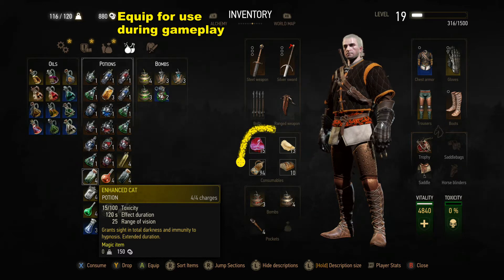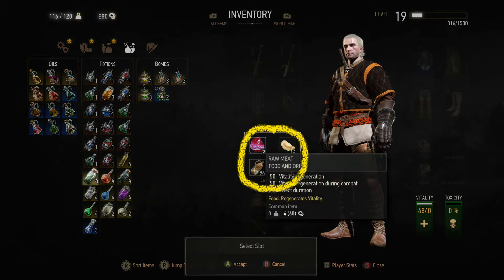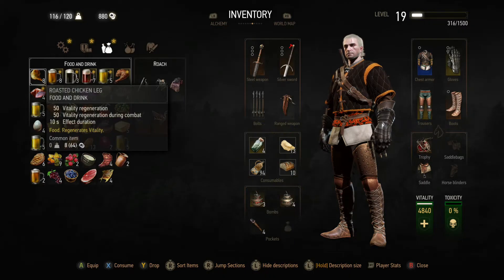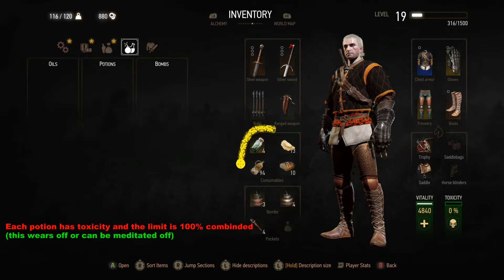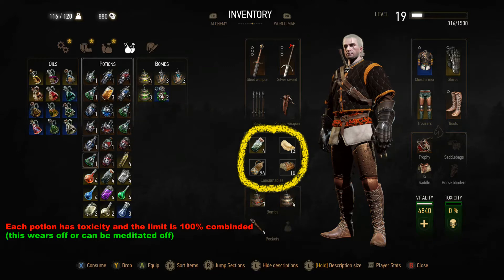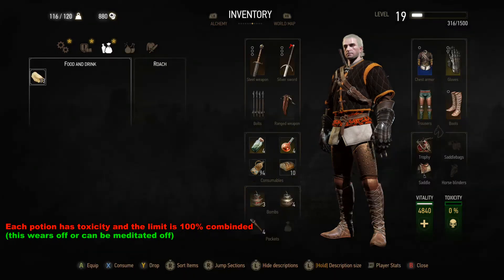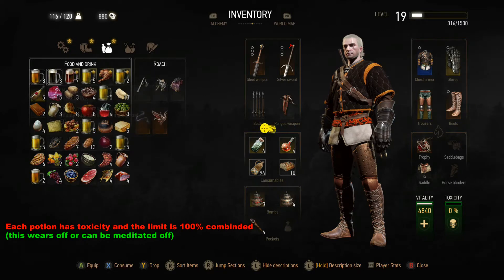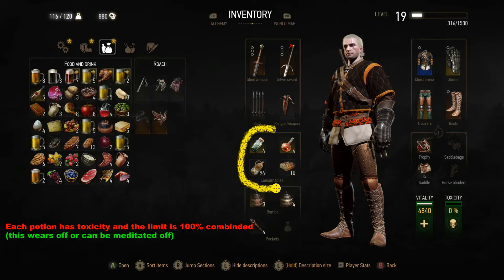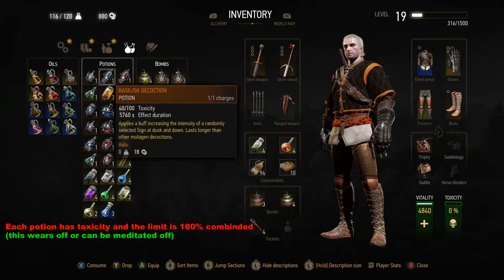Now let's shift our attention to equipping them for use in combat or just walking around. What we're going to do is press A on the specific potion we want. Go ahead and select that one there, and then we'll have four different choices. We'll add it to that category right there. I'm going to go ahead and equip all of these as potions.